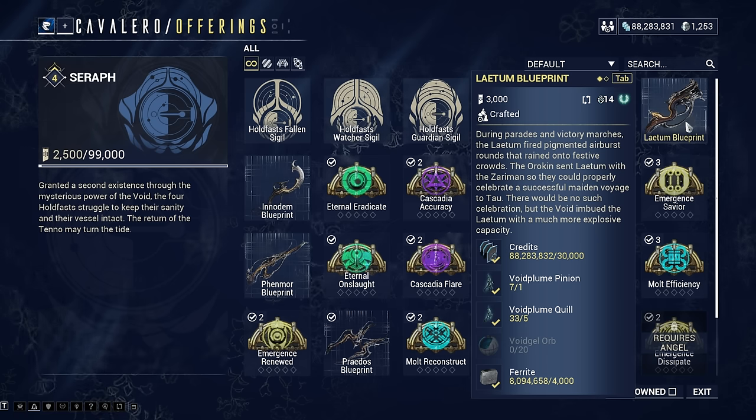These are all Incarnon weapons which you can get quite early. You can actually get the Latron at rank zero with this syndicate, so you can get this quite early. These are basically some of the best weapons in the game just from a faction - you come in here, spend the standing, take the weapons. You can do challenges to upgrade them, and once you do the challenges, you can choose whichever upgrades you want.